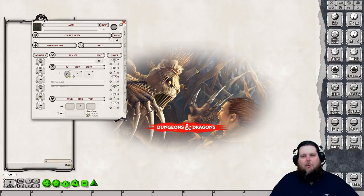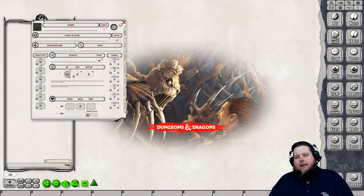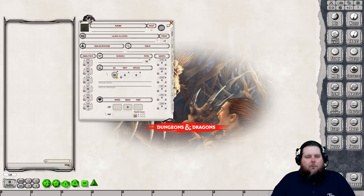Since we get our archetype at level one, I think I'll do a traditional life cleric. You don't have to have a cleric in a party for 5th edition — 5e is very flexible for party makeup. I want to show something that has everything early on: an archetype at level one and spells at level one. So let's choose our ability scores.